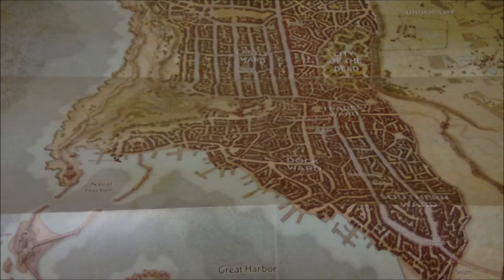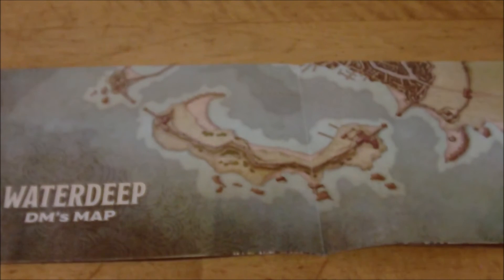This is actually only the third campaign book to include maps. The other two were Curse of Strahd and Tomb of Annihilation. So anyway, just kind of cool to have those. Just a really quick video to show off what the map looks like.